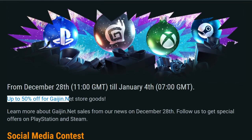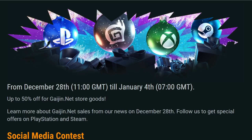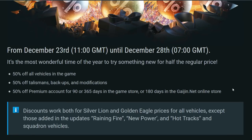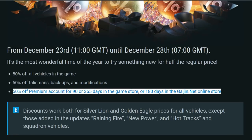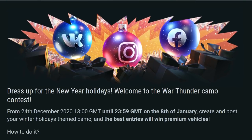Gaijin.net will also be running sales between December 28th and January 4th — up to 50% off Gaijin.net store goods. When that goes live on the 28th I'll make a video covering it, as they'll likely do new packs or bundles. For now there are no details, so don't spend your money there yet — just get premium time first.